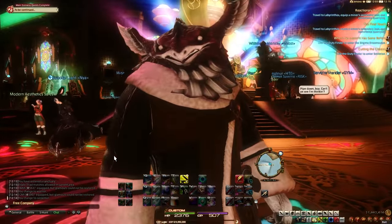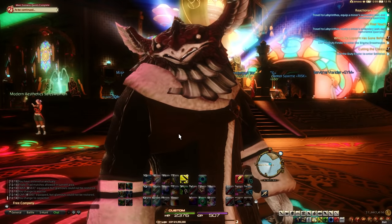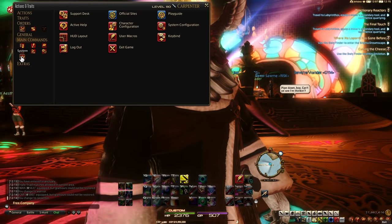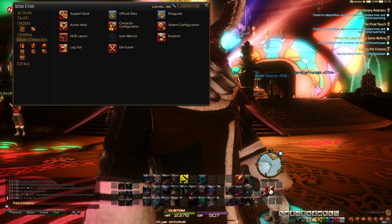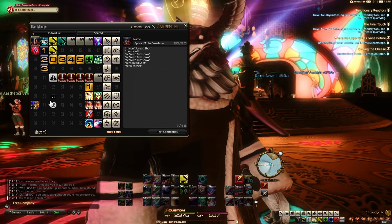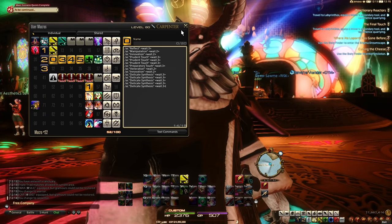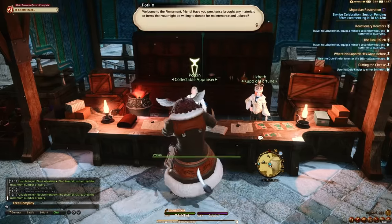Now let's talk about macros. In the supplementary document you'll see a list of macros for crafting at each stage. To add them to your game, go to Actions and Traits, then under Extra System find User Macros. Drag them onto your bar, paste the macro from the description, save it, and pick an icon. With those set up, you're ready to go.